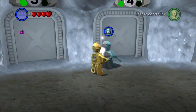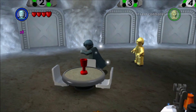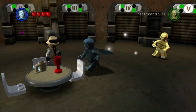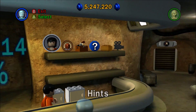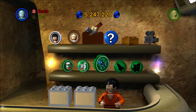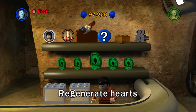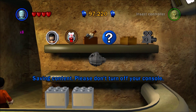Oh, I don't want to be C-3PO. I have 500,000 studs — I can buy this six times. Five million — got it. Regenerate hearts — I can get that one too. I'm down to 97,000 studs, but that is alright. Saving content.